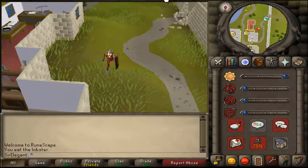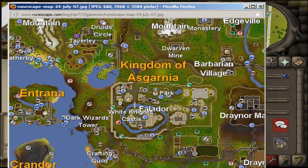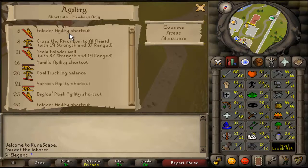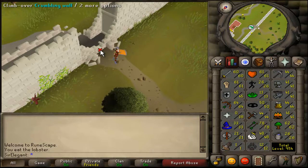So you run from this bank in Falador. Here, I'll show you. We are going to run from here and jump over this thing. I think you need like 20-something agility - oh, shortcuts, it's 5 agility. Yeah, you have to have 5 agility to run over here. Or I will show you the other way, but then it's not that effective to use this place.